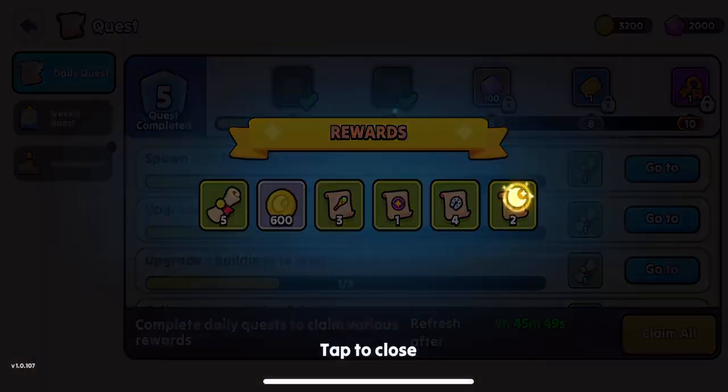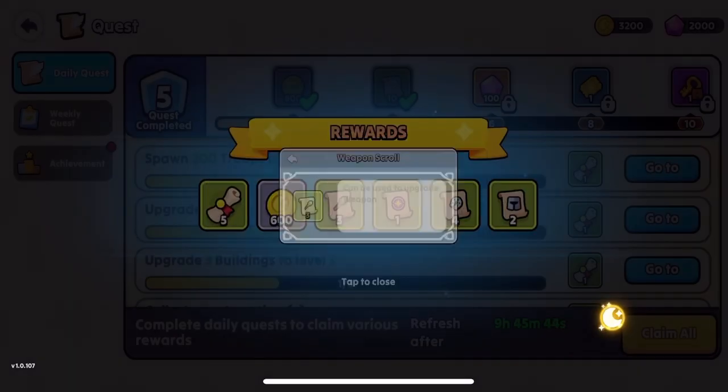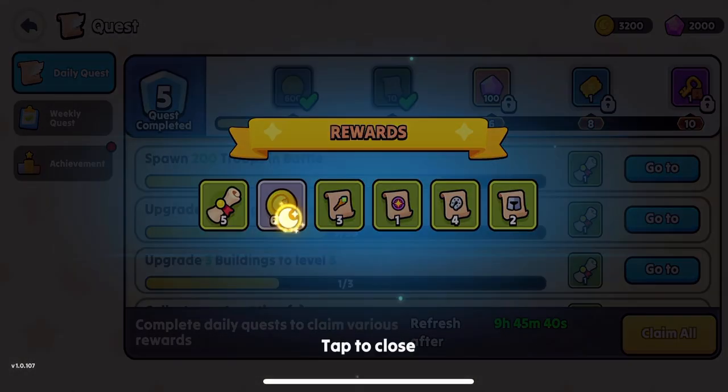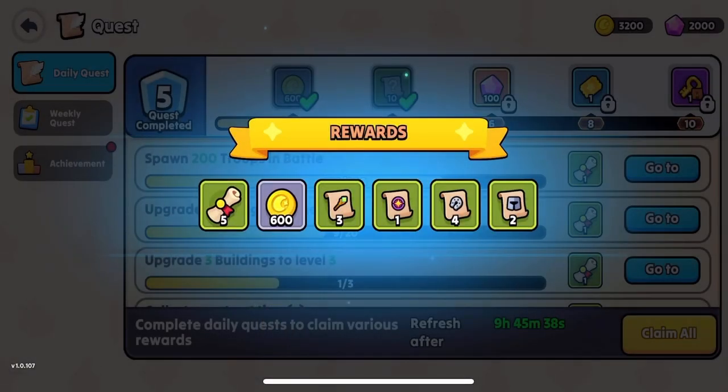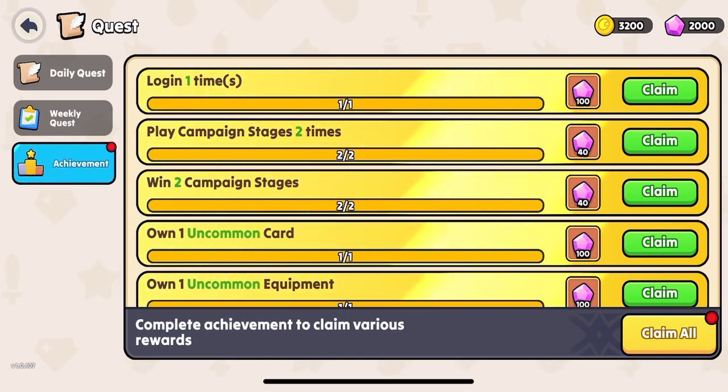You've got scrolls that can upgrade your heroes, artifacts, and your weapons. That is gold, which is the basic currency of the game. Battle pass stuff is claimed automatically.